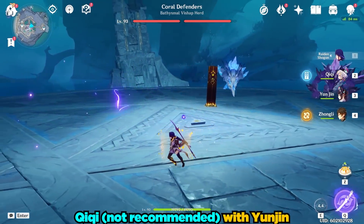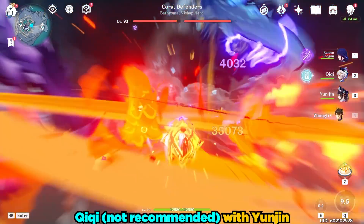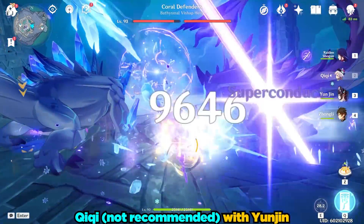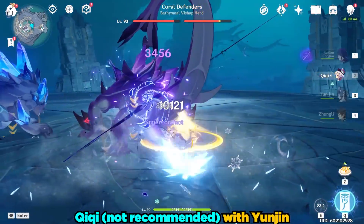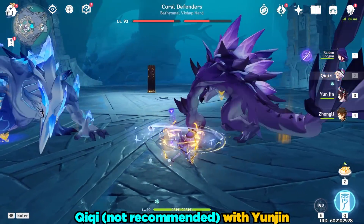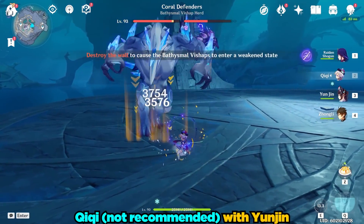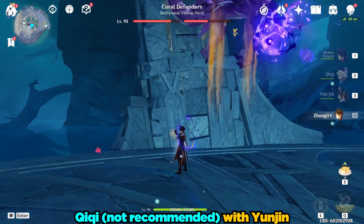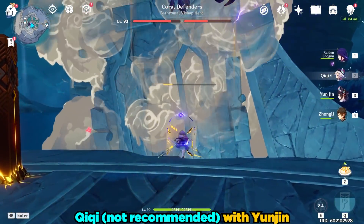Another nice thing about Yunjin's buff is that it affects physical damage as well, like we saw earlier with my main DPS Chi-Chi. Yunjin provides significant buffs to characters who rely on normal attacks, and my impression is that Yunjin actually buffs the weakest normal attacks in the game the most, giving them a much-needed facelift. For example, if your main DPS is a normal attacking Kaeya, Yunjin is going to make him feel like he just went Super Saiyan. Or if your main DPS is like my Chi-Chi, again, Yunjin is going to make them feel much more powerful.